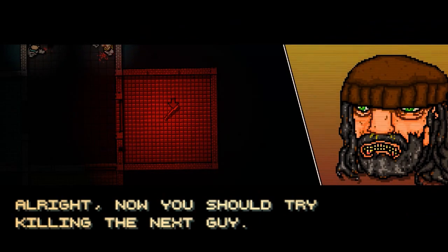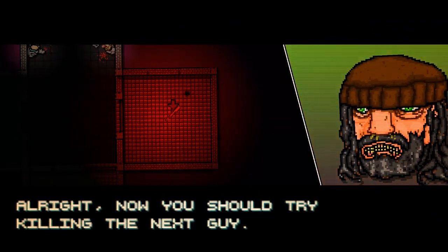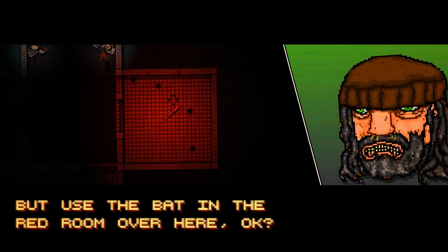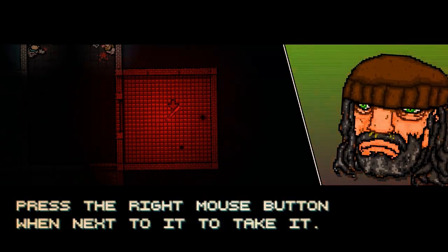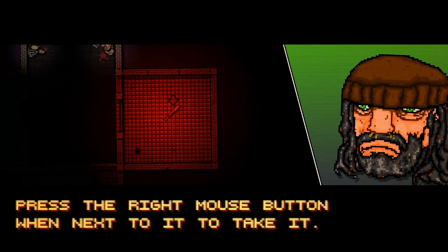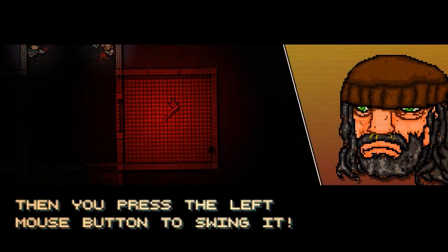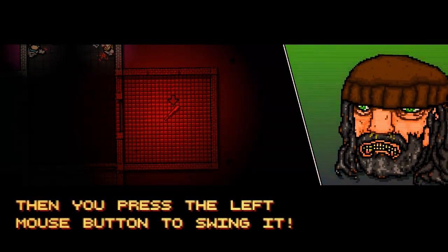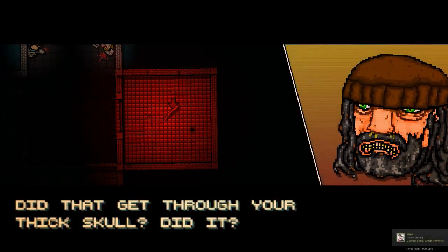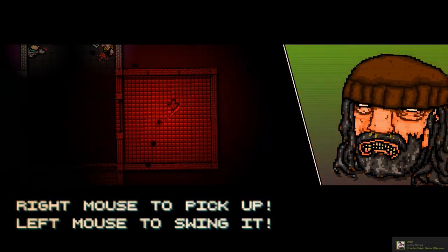All right, now you should try killing the next guy with a weapon. Use the bat in the red room. Press the right mouse button when next to it to take it, then press the left mouse button to swing it. Right mouse to pick it up, left mouse to swing it.